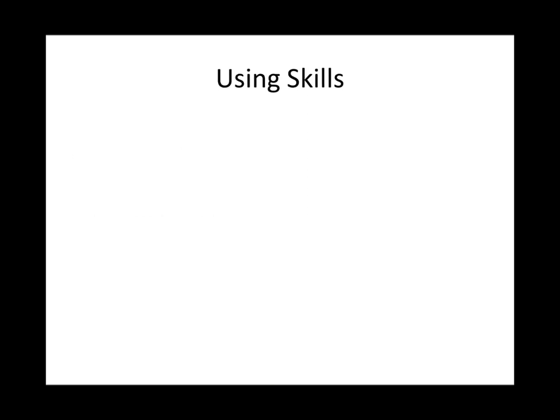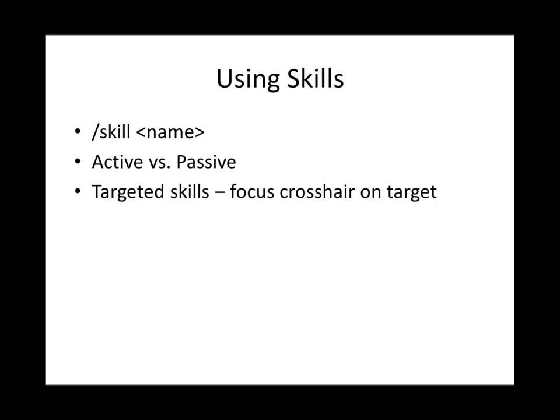Now, using skills. The command is: type /skill and then the name — this is why keeping in mind the actual name of the skill is important. I'm focusing in this video on active skills, which are skills that you have to cast, but there are passive skills as well, such as shear usage and using lava buckets. Active skills are the ones you actually have to cast, and most active skills are targeted, meaning they're focused on an entity — a player or a mob.